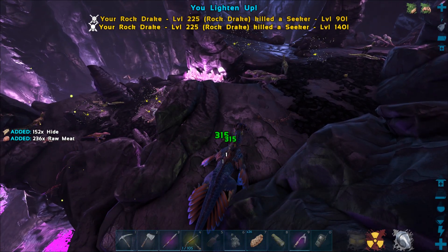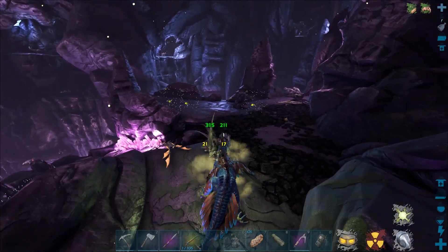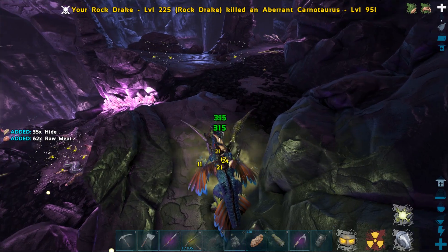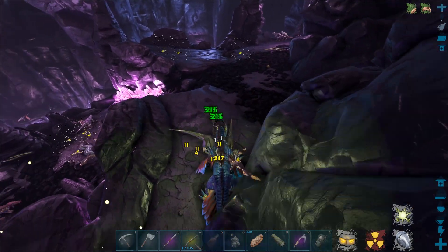All right, I think we're good. We gotta fight these megalosaurs. I do believe the artifact is up there — it's not too hard to get to. You definitely need a rock drake in this cave; nothing else will really survive that easily, plus you need to be able to get around.